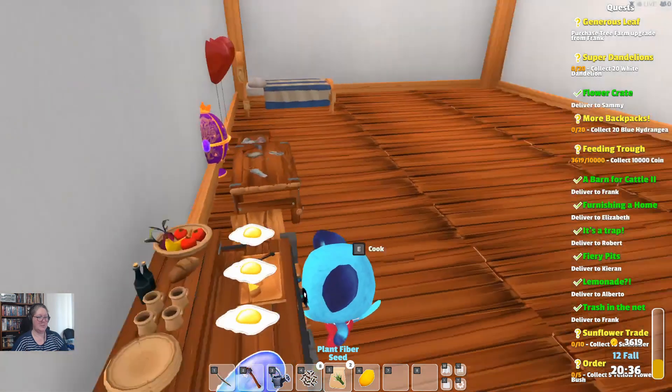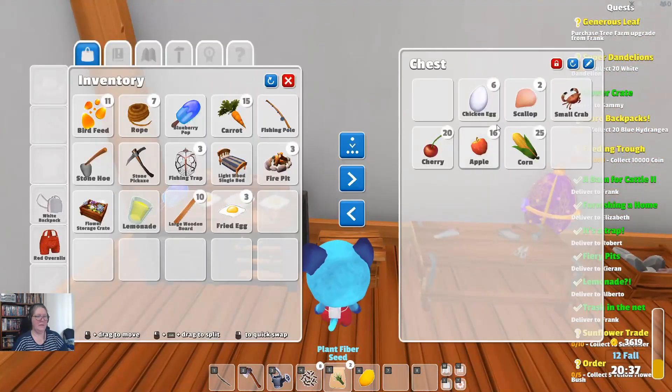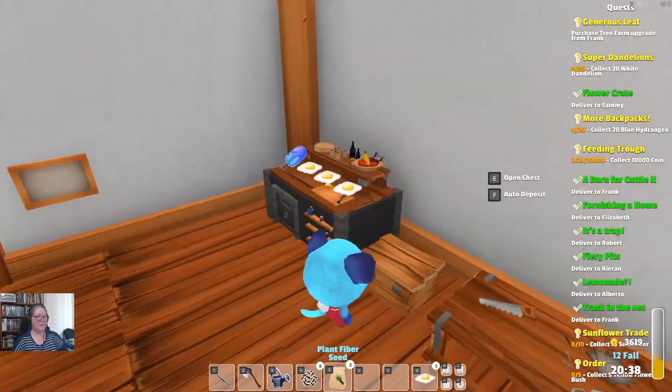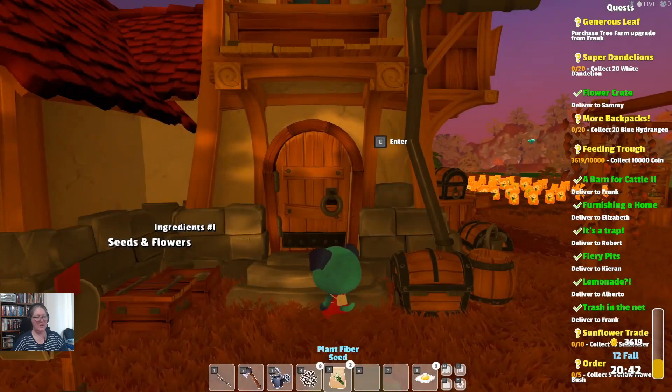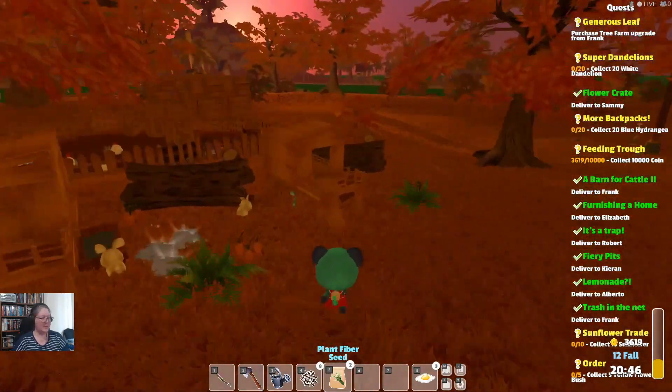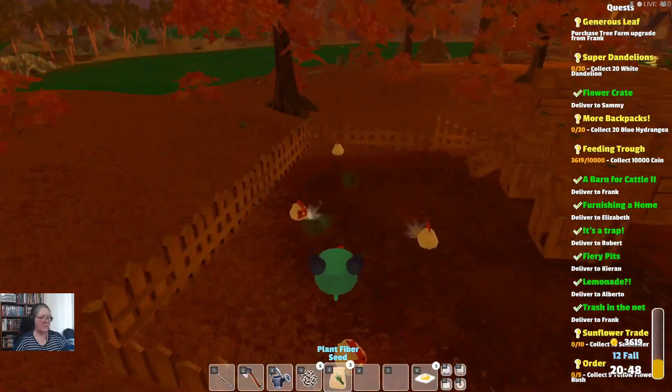I did pick everything up — it just doesn't look like it. Grab our six chicken eggs, put our fried eggs down where we can eat them, and dump our lemons up in here. Now we're going to do a delivery run and take out a dozen or so missions if we're lucky. We may faint before we finish. Let's grab some chicken eggs from our own chickens.